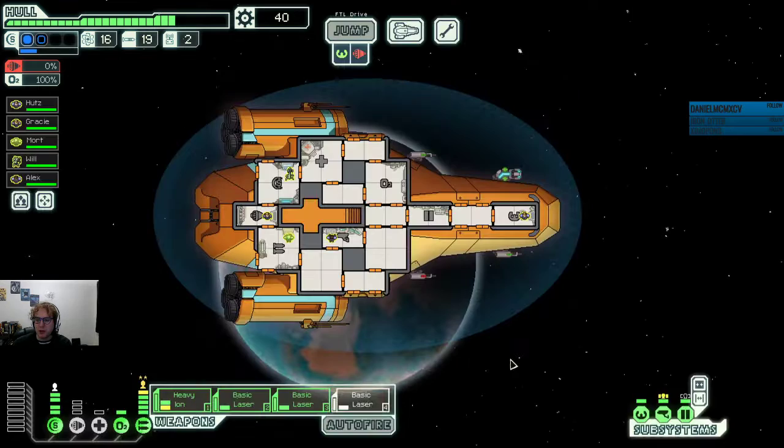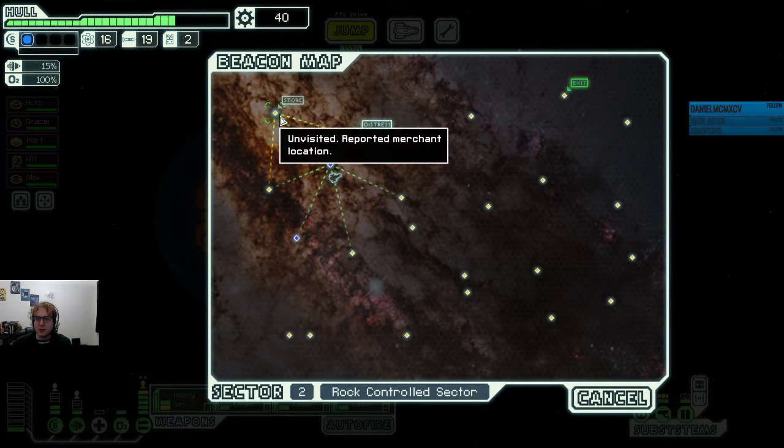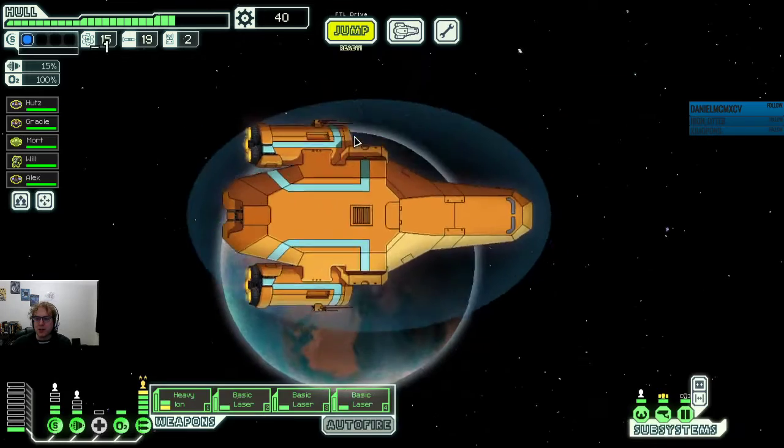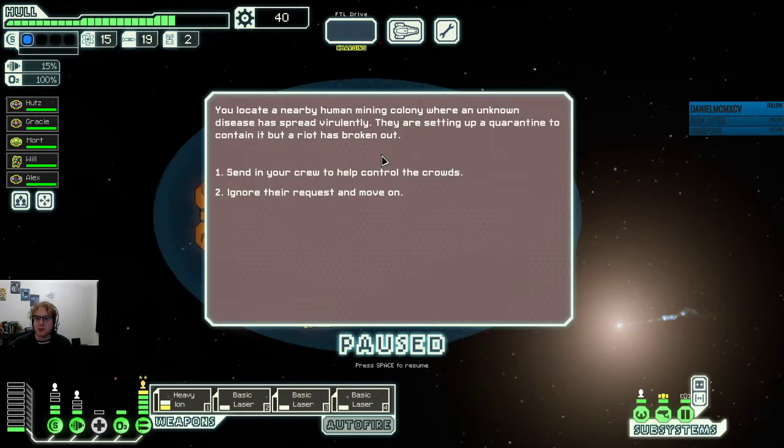Power-wise, we can keep going. We don't need to use these advanced engines and shields very often — we just need to use as much as we need for any particular setup. That store is useful, but I'm looking for a little bit more scrap in the tank before we go to something like that. We'll see if we can find a different one later.